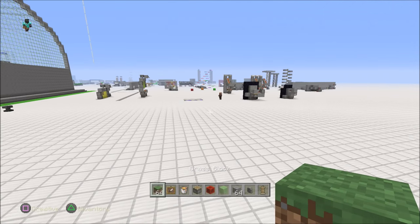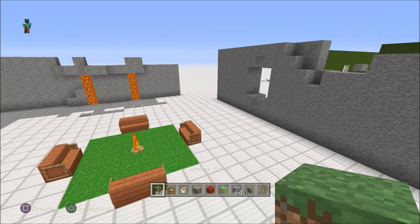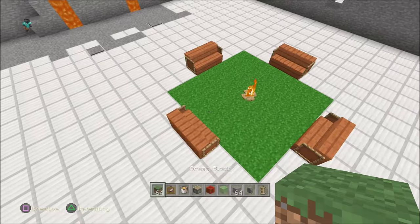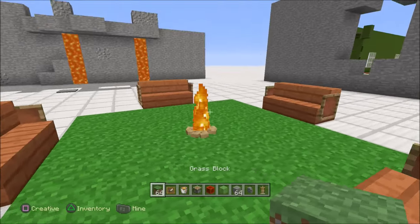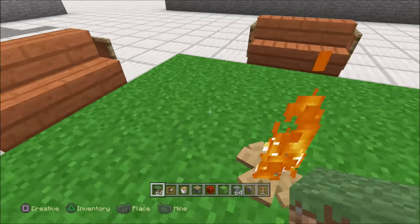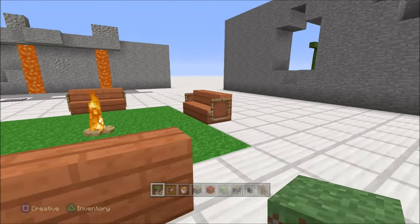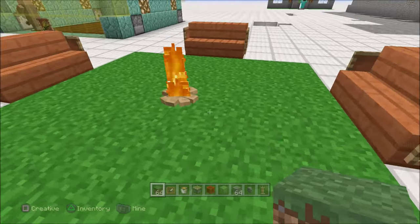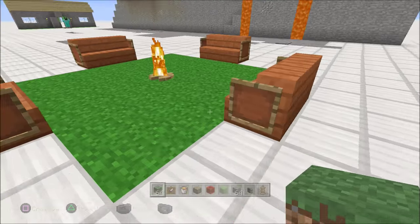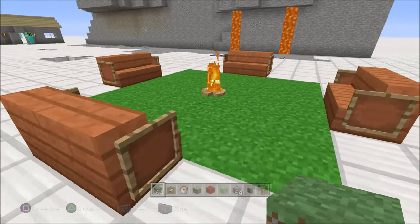Hey guys, Skippy here from Skippy6 Gaming, coming to you from tutorial land. Today we're going to be working on a realistic campfire — look at that, it looks pretty cool! I just made one pretty quick, not bad thing to have in your world. It's super easy to make, it looks cool around your base having these little jobbers instead of some ugly nether rack or whatever.